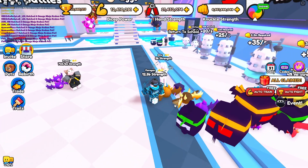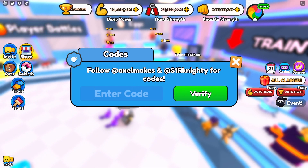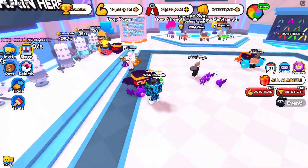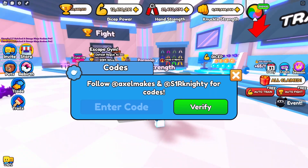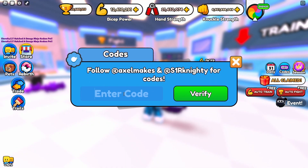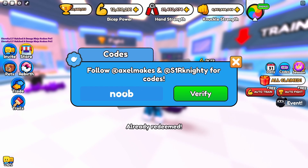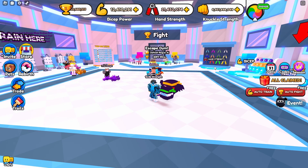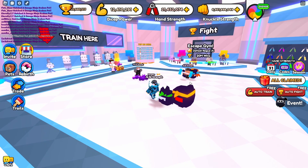My next tip is to use the codes in the game, because the codes will give you special rewards like boosts and free stuff. I would always recommend using the codes. One code I can show you right now is 'noob.' I'll leave all of the codes in the description if you want to redeem them. Make sure to redeem all the codes because you'll get some boosts. If you don't know how to use the boosts, go into the store and then go to potions.